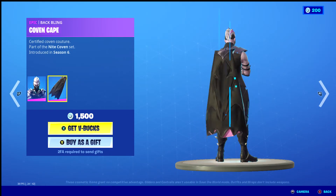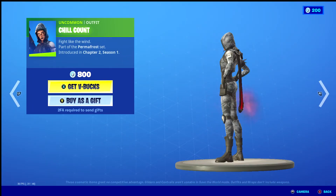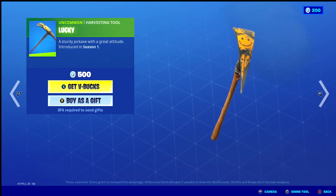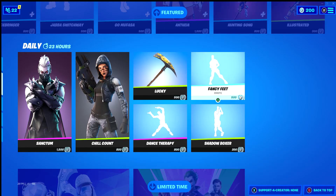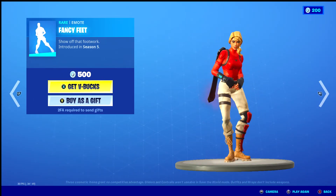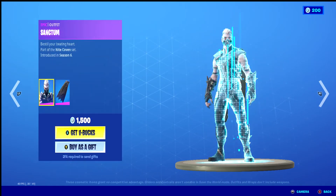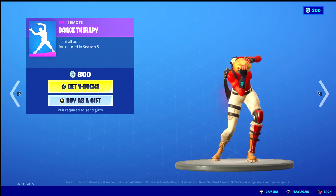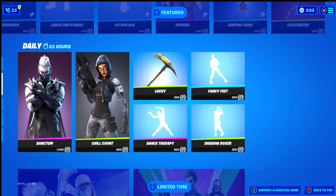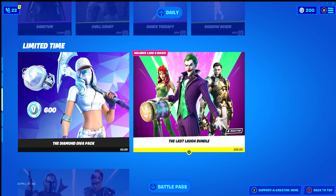Sanctum with the back bling Coven Cape. Chill Count. Lucky. Fancy Feet. Shadow Boxer. Dance Therapy. Diamond Diva Pack, you know, Laugh Laugh Bundle.